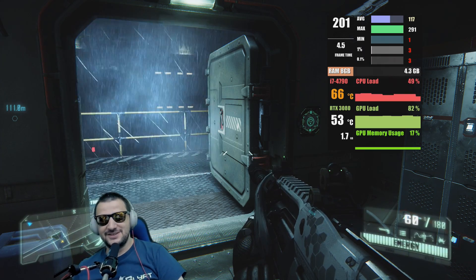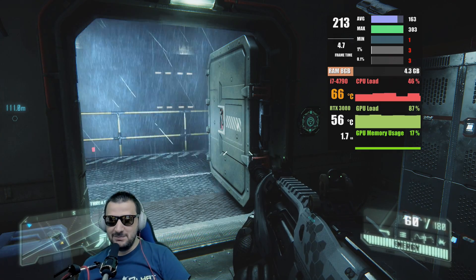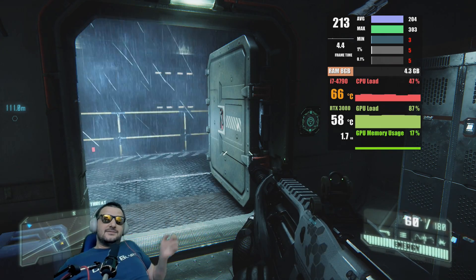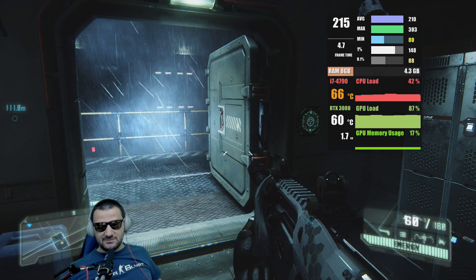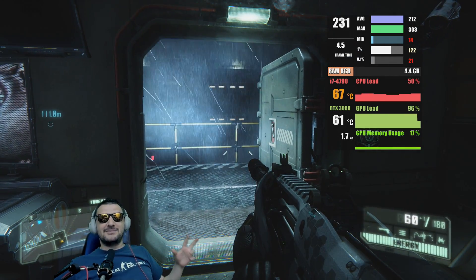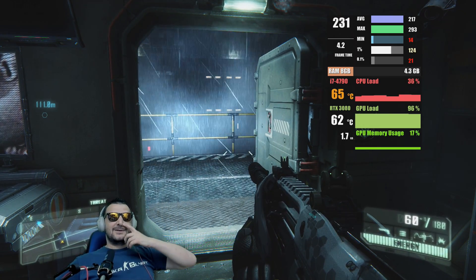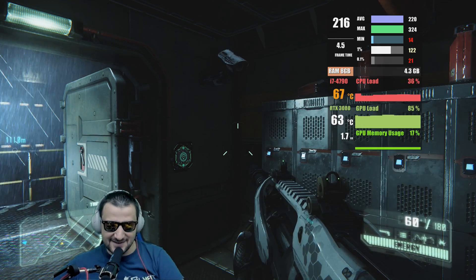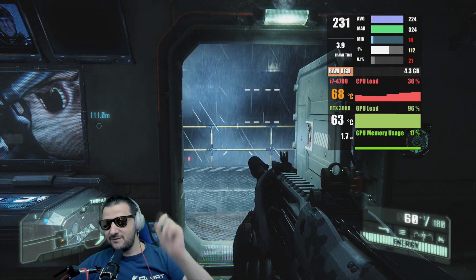Imagine having an RTX 3080 and being bottlenecked by this GPU — I can't believe it. Look at it — 80% core load on the RTX 3080, on maximum details in Crysis 3. It's using only 1.7 gig of VRAM, 70%. Nothing — to how much power it needs to process this video card. Imagine the quality of the game — it's insane, man. The CPU has nothing — 30–40%, nada. System RAM 4.3 gig.